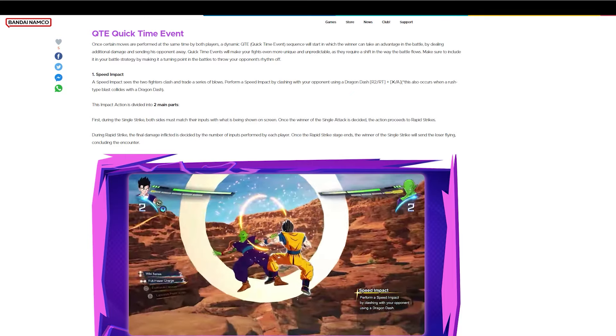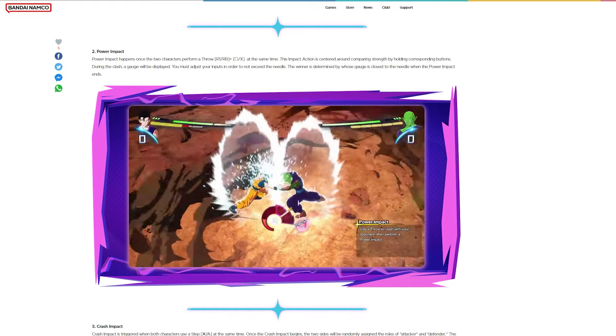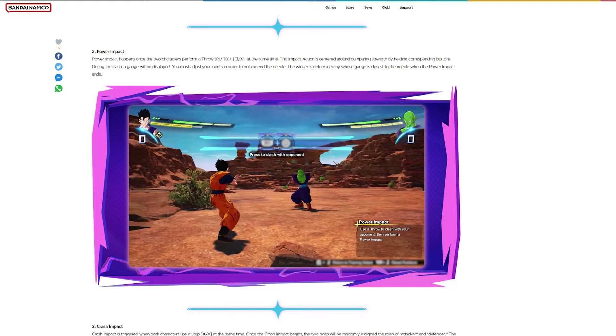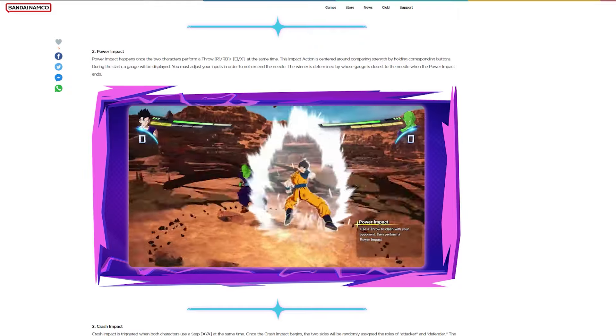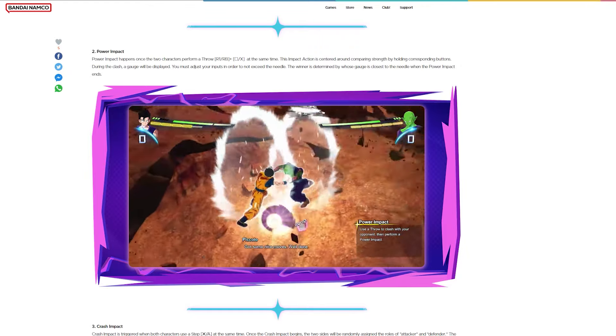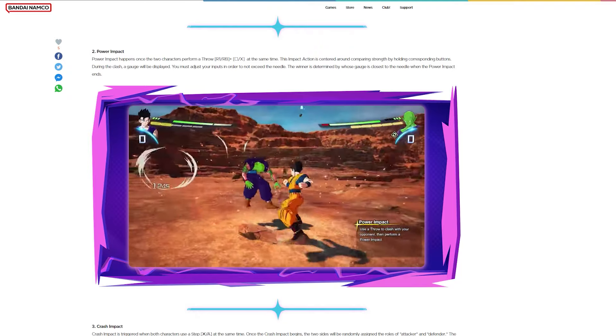Power impact: a power impact happens once two characters perform a throw at the same time. The impact action is centered around comparing strength by holding corresponding buttons. During the clash, a gauge will be displayed and you must adjust your inputs in order to not exceed the needle. The winner is determined by whose gauge is closest to the needle when the power impact ends.